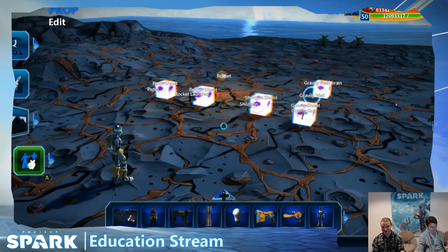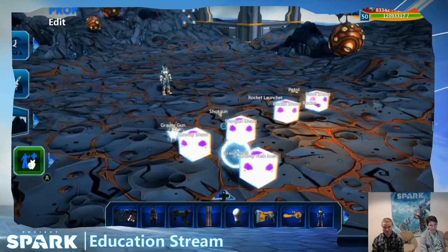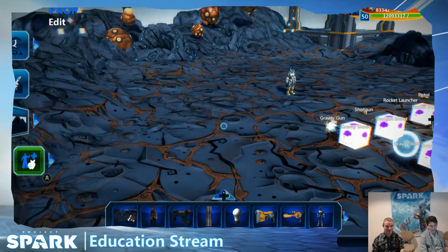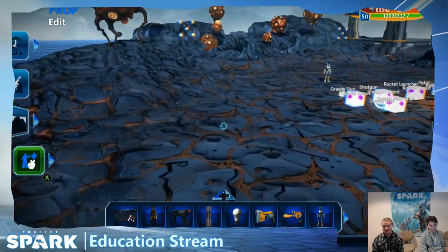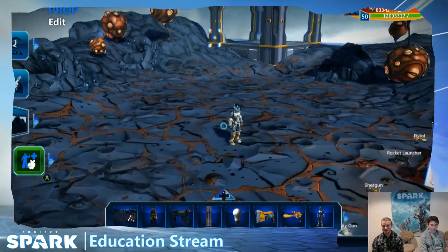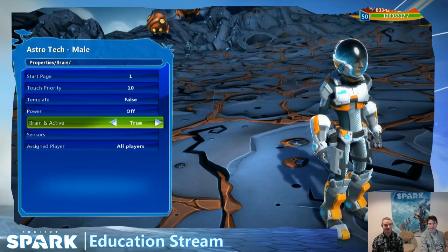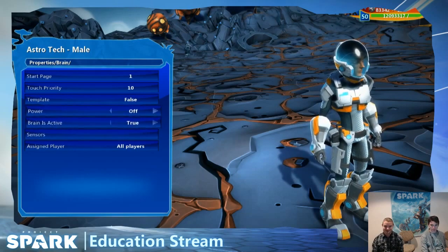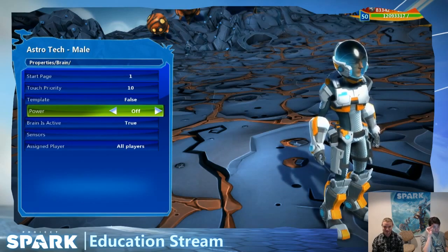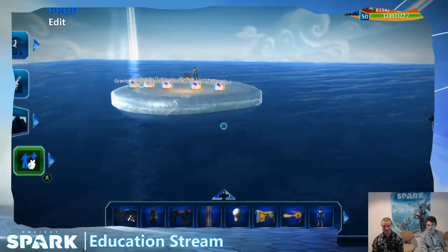We're reverting back to our shooter stuff. Last week was more about importing images. Today we're looking at weapon switching — how to have a weapon inventory. We'll keep it simple: one weapon equipped and one in reserve that you can switch between. That's the Halo model — primary and secondary weapon. You can also do more involved systems like a full inventory with 30 weapons, or something like Gears of War with four slots.